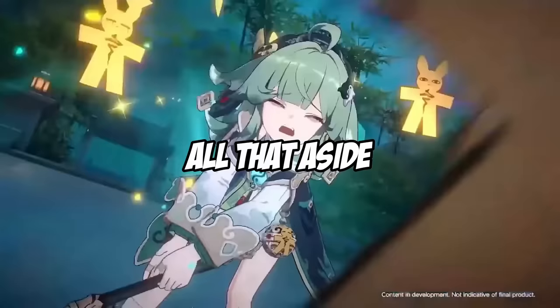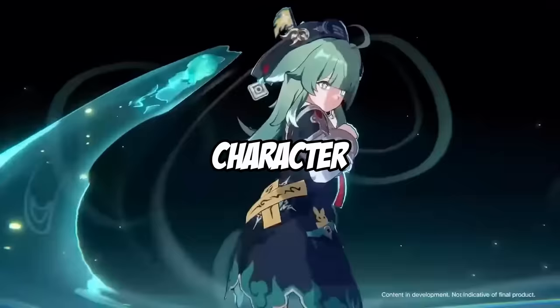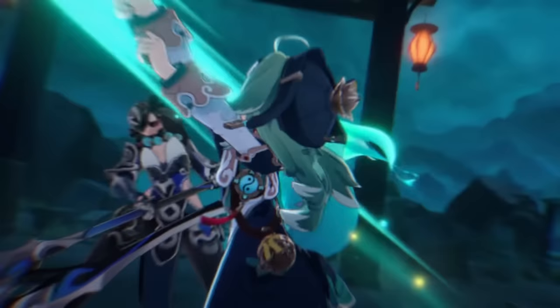All that aside, Ho Ho looks like a very awesomely designed character and at the end of the day, you should always just pull for the characters that you love the most. As an abundance character, Ho Ho does indeed scale off of HP.